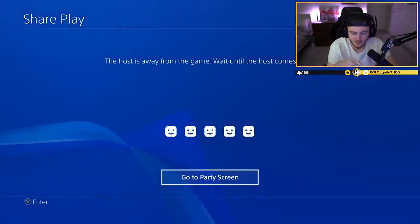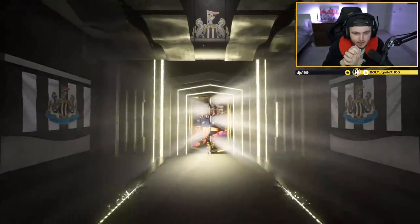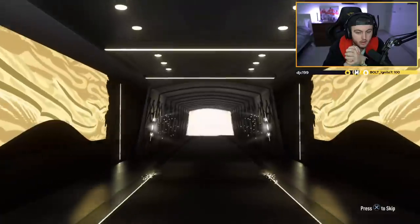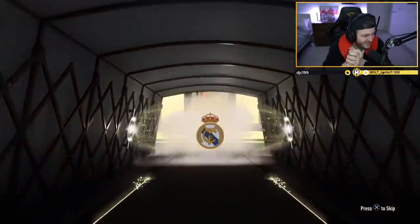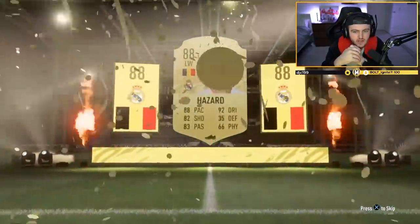Got another 86-plus — can we get something good? It's not a special card. Belgian CAM, left wing — Hazard. It's all right, it's not terrible, it's not amazing but it's not terrible. We'll take it.